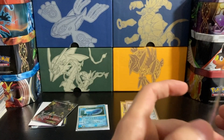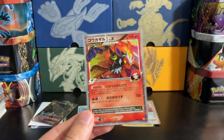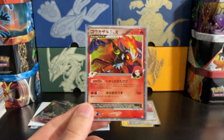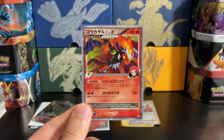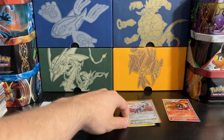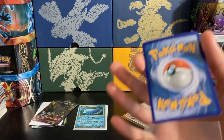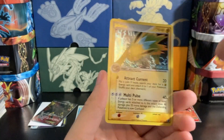Creases and binder dents are much more significant to the card's grade. At PSA, a crease will automatically drop you to usually a 6 or a 5 — a crease like this would probably be a 6, and a significant binder dent might get you a 5 or a 4, even if the rest of the card is perfectly fine. Now for the final aspect, edge wear and corner wear — you'll want to look at your card on the back, as that's where most wear will show up.